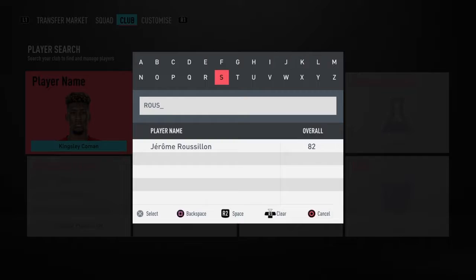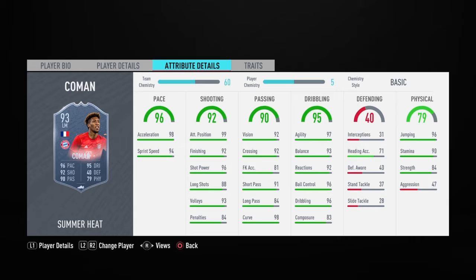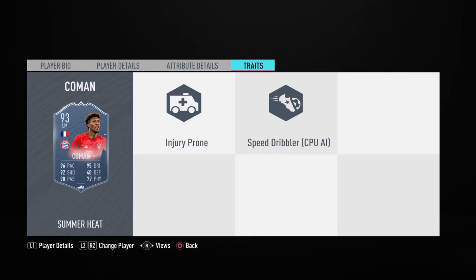We'll check Komen first. He is three-star weak foot - that's pretty bad - four-star skill moves, that shouldn't be a problem. Medium/low work rate - not great either. But pace is very nice, attacking positioning amazing, curve amazing, agility and balance amazing, jumping amazing, stamina very good, ball control amazing, dribbling amazing, composure could be a bit more. Overall looks like a very nice card with very good vision and crossing.